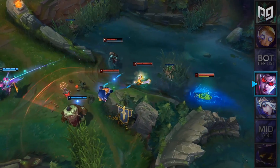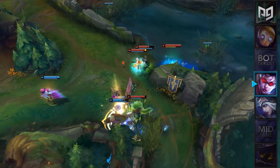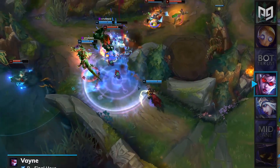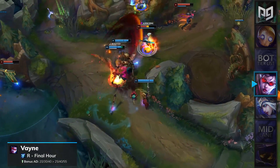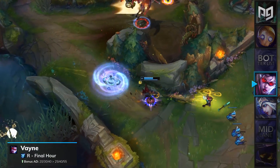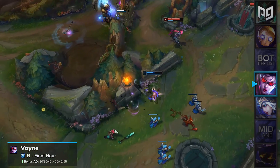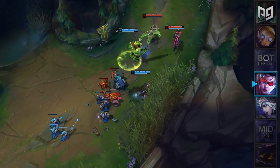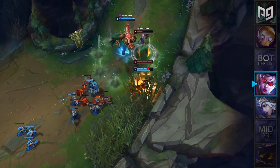Vayne has also been a very strong AD carry within the past few months, but it looks like the balance team really want to force her into the World Championships meta. In patch 9.19, Vayne will have her ultimate's attack damage steroid buffed from 20 to 40 to 25 to 55. Again, this is a huge buff, but it will make Vayne an S-plus tier pick. Vayne will remain in our S-tier for 9.19, but we'll see if that changes next week.